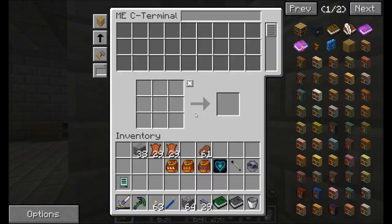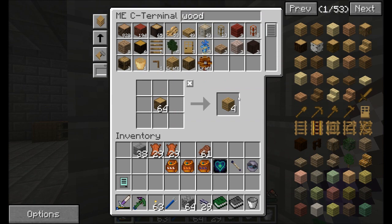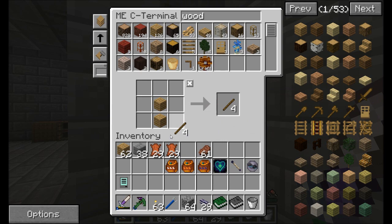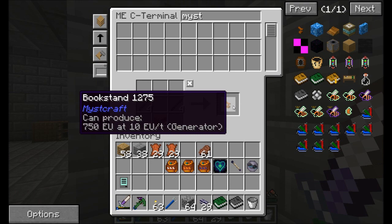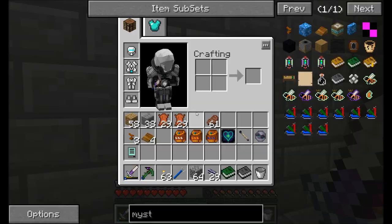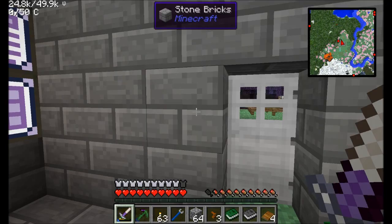Let's head down to the nether. First let me make some sticks — combine sticks with wood and you get a book stand from Mystcraft. There are two different ways you can store your books: a book stand or a lectern. I'll get a couple of book stands and for demonstration I'll also go with lecterns. These are what you place your books on so that you can access them.